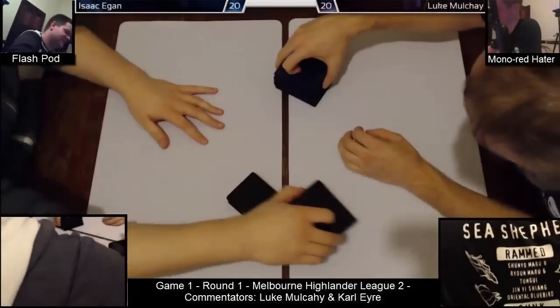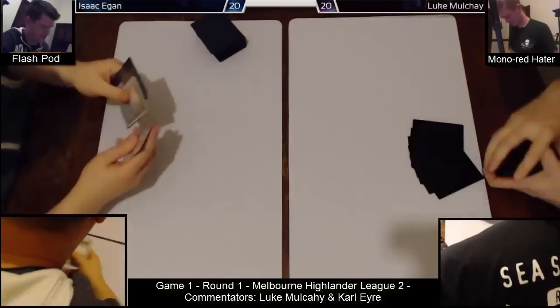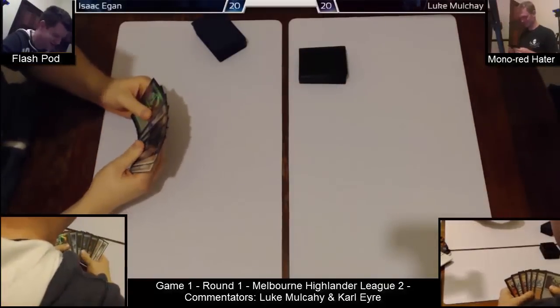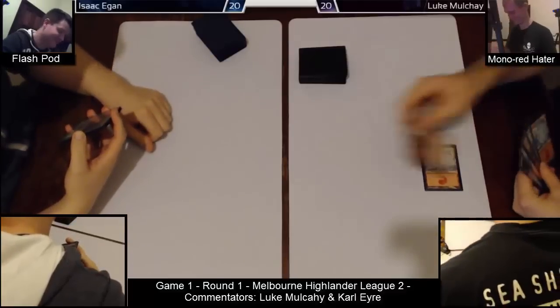Alright, game one. We're playing in my land room at night with a dim light bulb, but you should be able to see the cards fine. Isaac came around to mine even though I live all the way out in Box Hill. My opening hand had four Snow-Covered Mountains — I'm playing Snow-Covered Mountains for Scred — plus Jackal Pup, Firedrinker Satyr, and Phyrexian Revoker. I've won the roll and gone first.